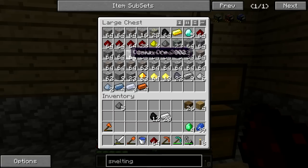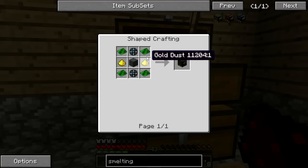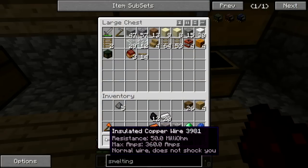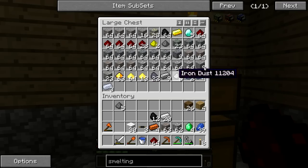We'll grab some tin and copper. To get wire, we're going to grab our remaining wire and some wool so we can make some insulation. We already got some copper. The next thing we're going to need is some gold — we have one gold here. We'll just grab a half stack for now.